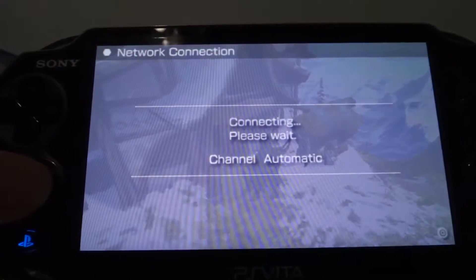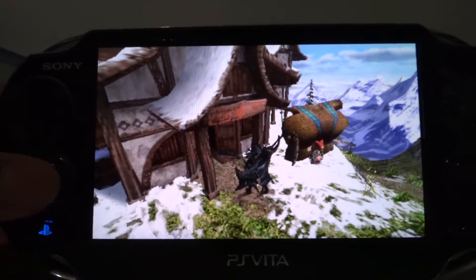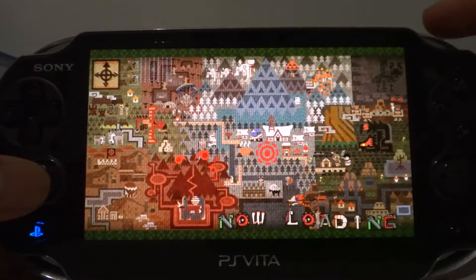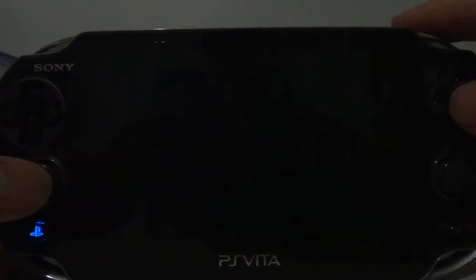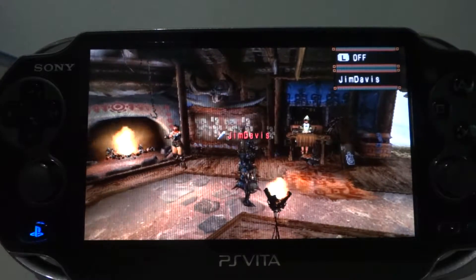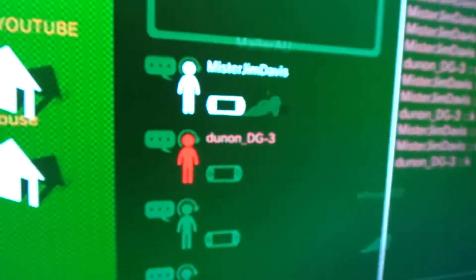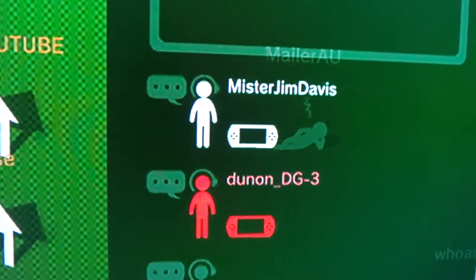Gathering hall online. All right, I'm in the guild hall, I'm by myself, just chilling. So you can see there's an icon there — there's a color next to mine.